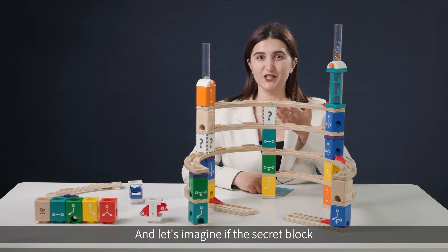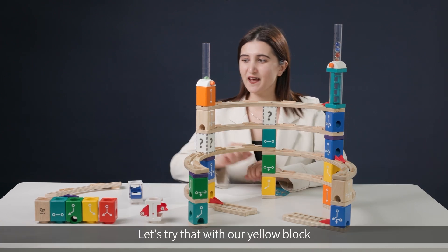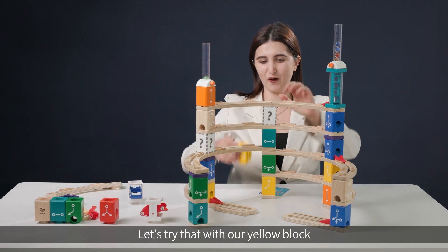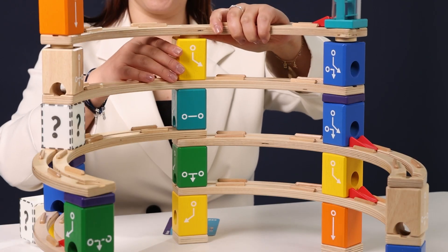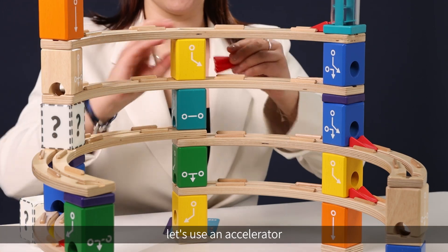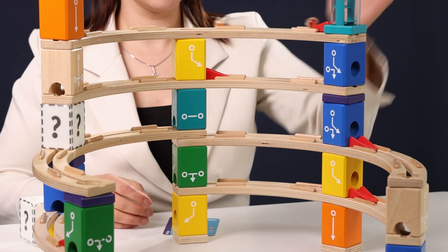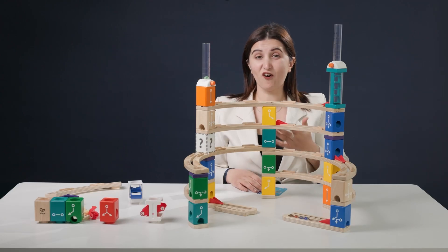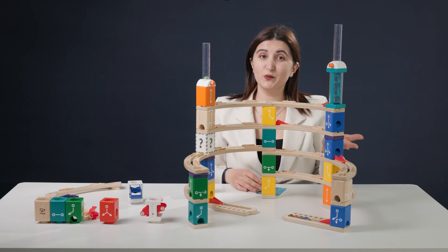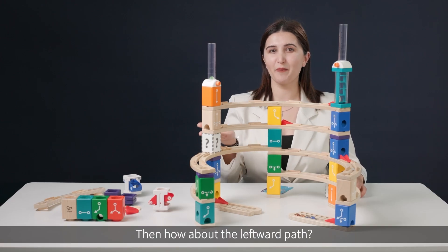Let's imagine if the secret block only contains a rightward path. Let's try that with our yellow block. Using an accelerator and launching the marbles — all of them go to the right, which does not meet our needs. Then how about the leftward path?